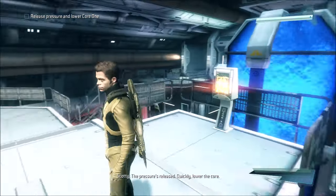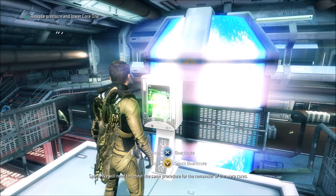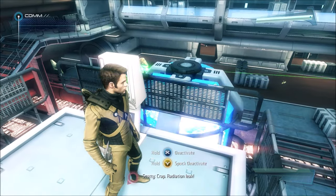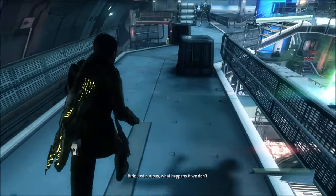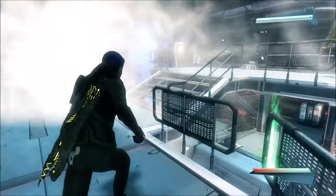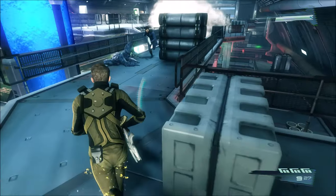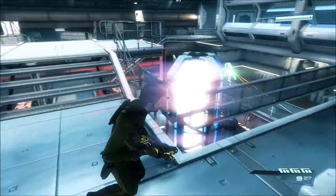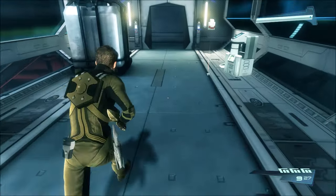The pressure's released. Quickly, lower the core. We will need to repeat the same procedure for the remainder of the warp cores. Radiation leak! One of you needs to seal the containment drum — I've marked it on your tricorders. 'Just curious, what happens if we don't?' 'Oh, nothing serious, just disappear radiation poisoning.' But we have all the tricorders now. Radiation levels rising — seal that containment drum. I'm working on it.